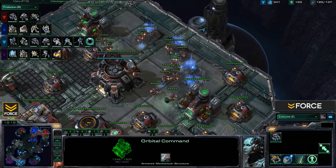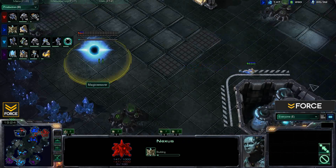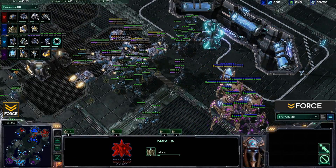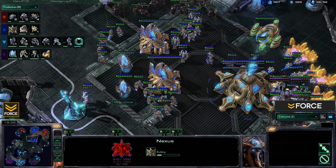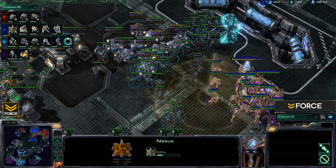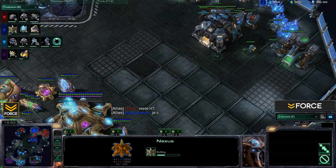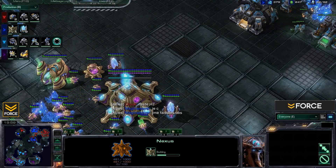Far is sitting very pretty with three bases, one of which is a high yield. Unfortunately, Chuck and Magic Weaver are just on two bases each. Magic Weaver is finally moving into his third base. This is a very interesting game so far — I'm not giving a distinct advantage to either team. It's such a macro-focused game with no huge engagements. Losing that one expansion early certainly hurt Dragoon and Far, but they're not out of the game yet.